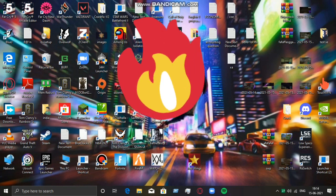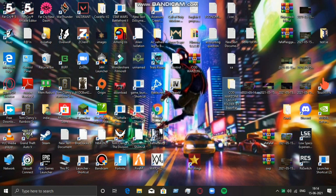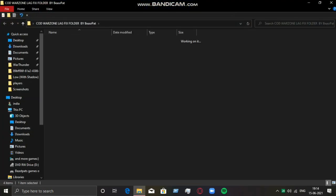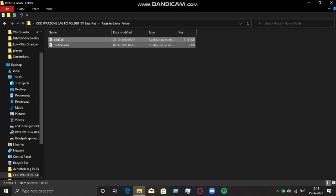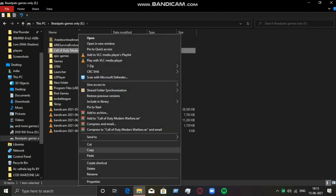After extracting this folder, you need to open it. In this folder, you will get three files. First, go to the 'Paste in Game Folder' folder. Then copy these two files and go to your game download location and paste them in the game folder where your game has been installed.